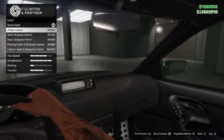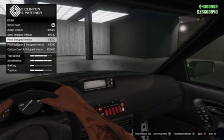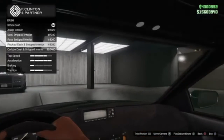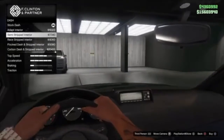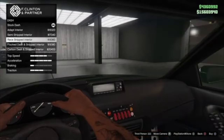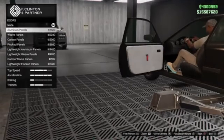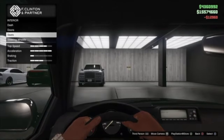Dash options: stock, adapt, stripped, semi-stripped interior — buttons right there. Race, flocked, carbon dash. They took out the rearview too. Wouldn't it be cool if it had a freaking laptop in the seat — imagine, like 800 horsepower. I might go with the adapt though, just because it's not too crazy. Let's do that one.